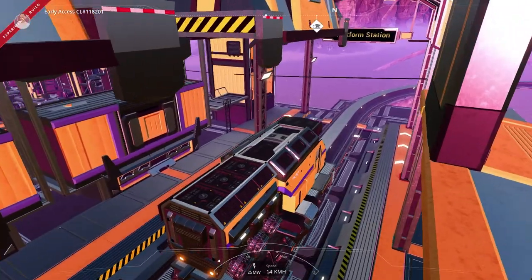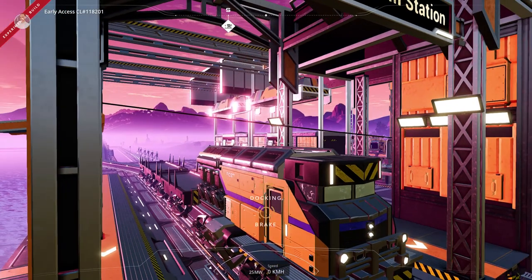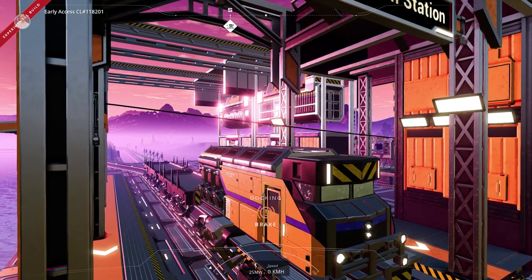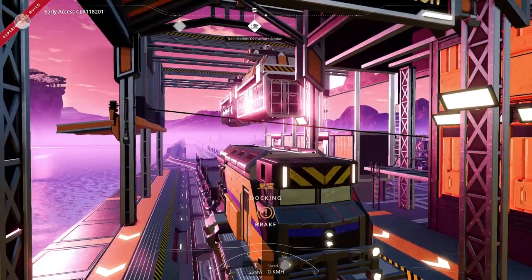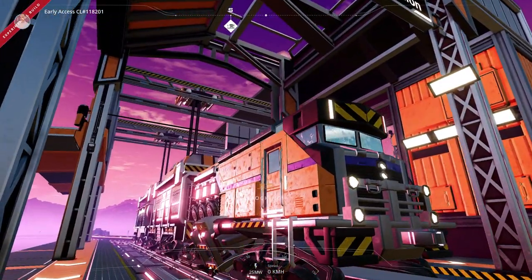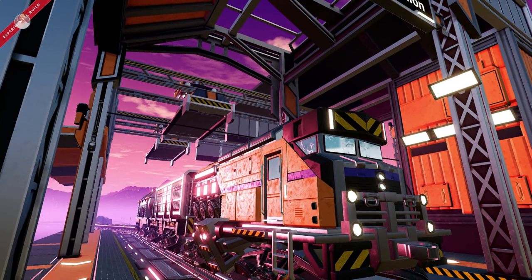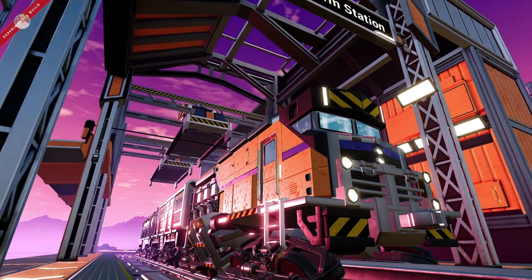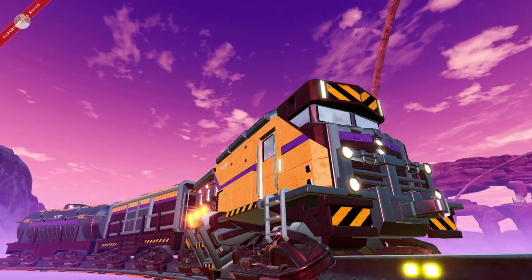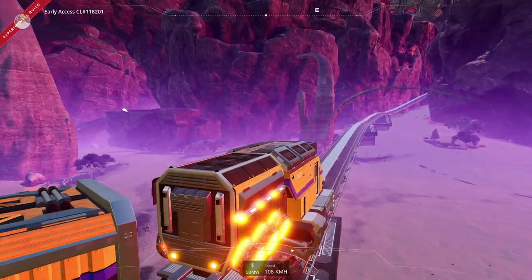It comes into the platform — we only have two freight cars so it stops right there. The grapples go out and pick up our inventory. There we go — it's actually inside those containers. Look at that, that looks beautiful. And off we go! Man, that is so cool.